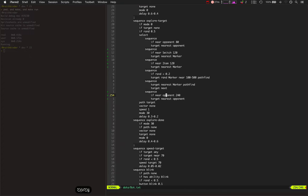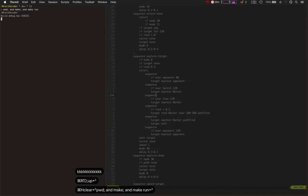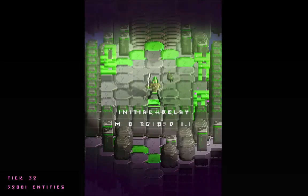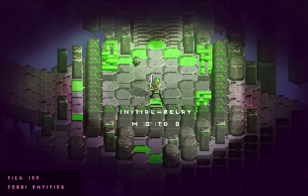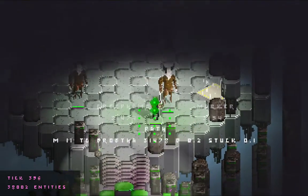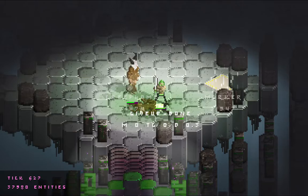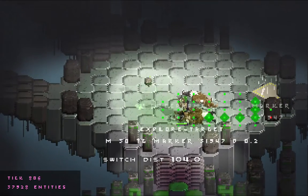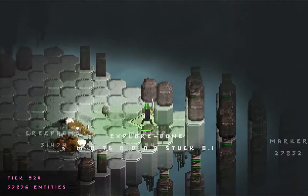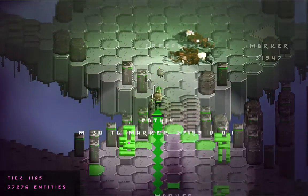If it's somewhat close to an opponent, target it. There are a lot of other things in the AI's behavior tree like that, which are just making it a little bit smarter each time. One of the things that really made a difference was making each one of those explore behaviors work correctly — there were some issues with the AI not working in certain situations, just optimizing the AI system functions.